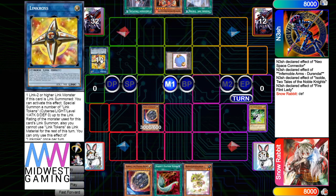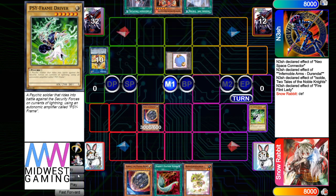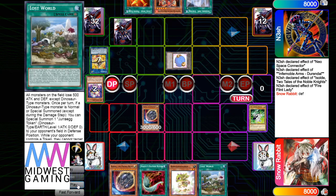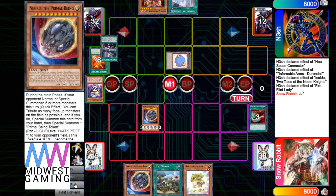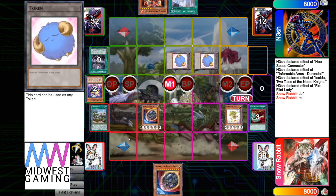He's going to summon it in defense — it's a pretty fat token, a really fat token. Banish two warriors, add back Blade, set Droplet, pass. Draw Lost World. He's going to activate Harpy's Feather Duster, Droplet the Nib, activate Lost World, Normal Summon Baby, Lost World pass.